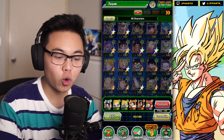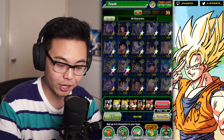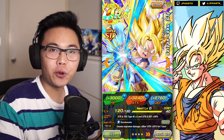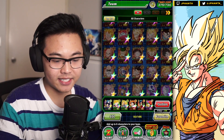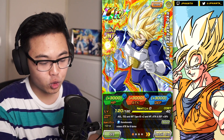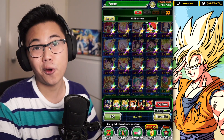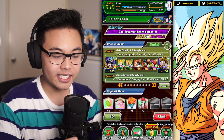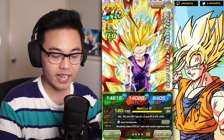I went back and looked at other World Tournament cards — the AGL Cooler I showcased previously has 3,000 to all stats, the GT Goku has 3,000 to all stats, and even another fellow support unit from the World Tournament has 3,000 to all stats. I'm not too sure if he's the only one with 5,000 to all stats, but it's quite cool to see a free-to-play unit with that boost.